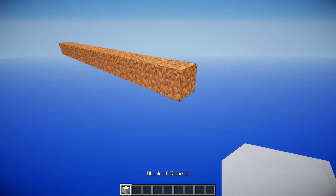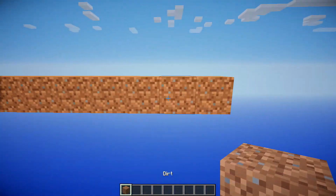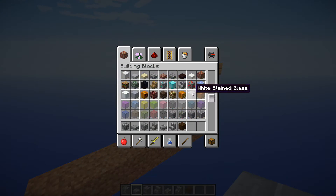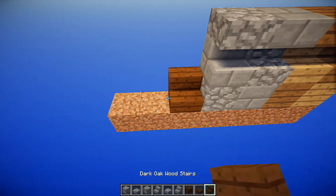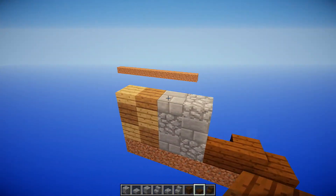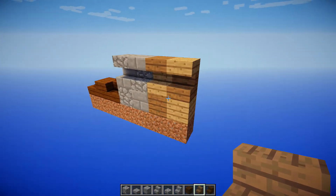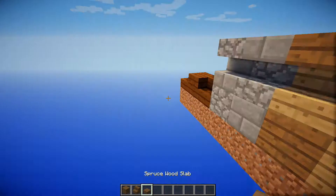We're going to use a few different materials. Let's come over here and make ourselves a color palette of some sort. And then maybe dark oak, just for some highlighting colors and things along those lines. Let's grab some spruce — I think we're going to make the majority of the house out of spruce.